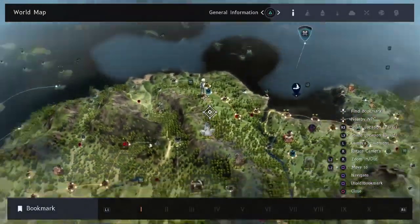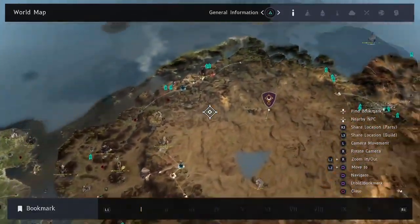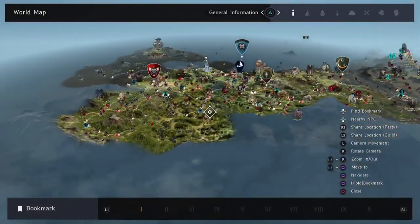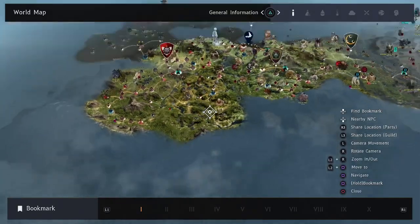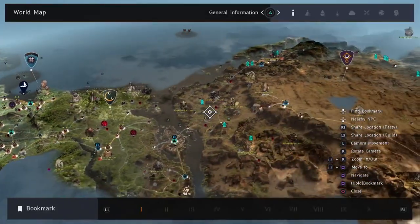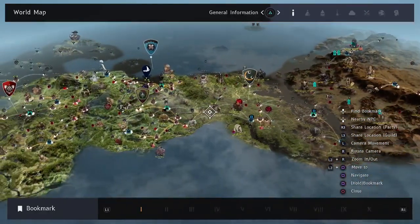Even if you're a new player who's only reached Heidel, you can get knowledge from Valencia, Kamasylvia, or anywhere in the world — places you can't even travel to yet. This is a very easy way to gain knowledge: one piece of knowledge per hour for every character you have.